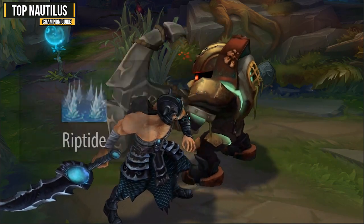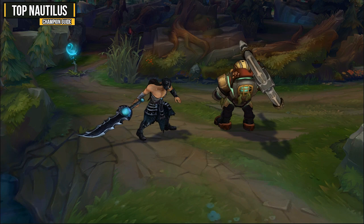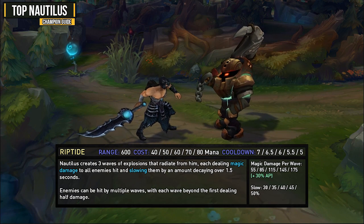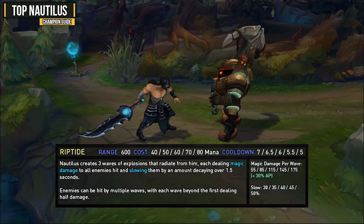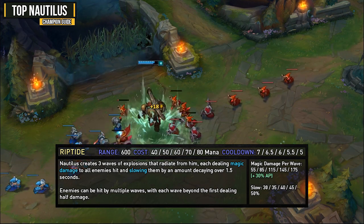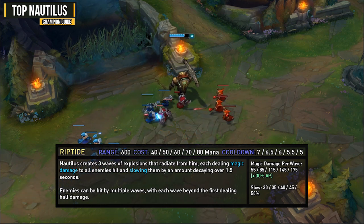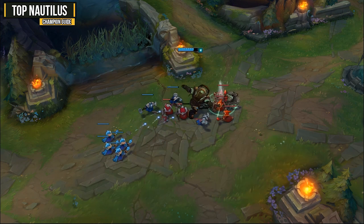Your E ability is Riptide and it adds nice AOE damage and is great for farming. When activated you create 3 waves of explosions that deal magic damage to all enemies hit and slow them as well. Enemies can be hit by multiple waves, but each wave beyond the first only deals half damage. This is really great when farming because you can use your passive to get minions low and clean up an entire wave with your E. If the enemy top laner is melee, they'll usually be in range and take damage as you clear.